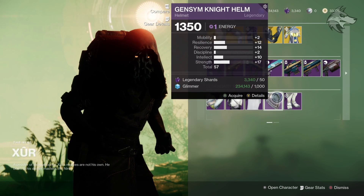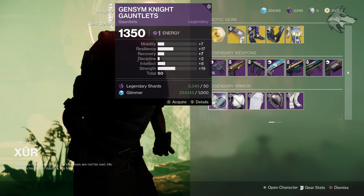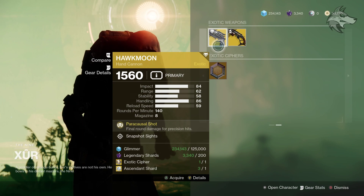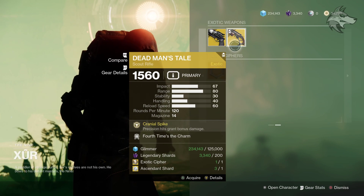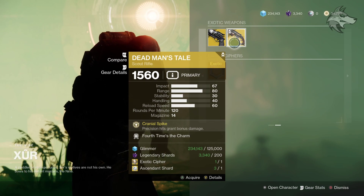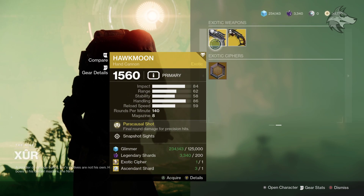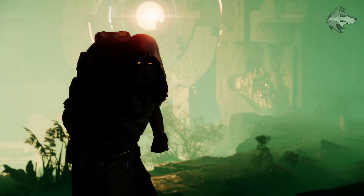And also for armor this week, we do have the Gen Sim Knight sets from back on IO back in the day. Then for the exotic weapons we've got Hawkmoon with Snapshot right there, as well as Dead Man's Tail with Fourth Times the Charm. Might not be too bad, so certainly worth checking in on those rolls if the traits sound any good.